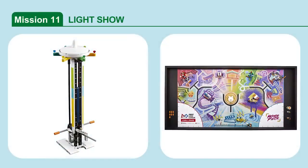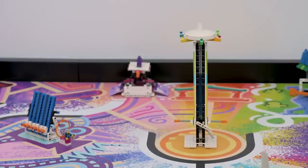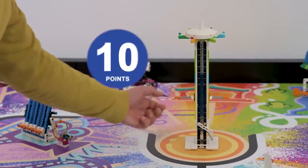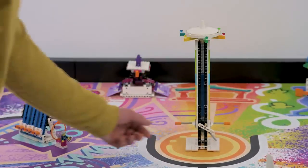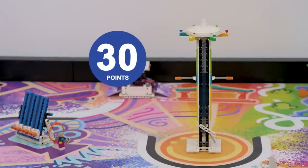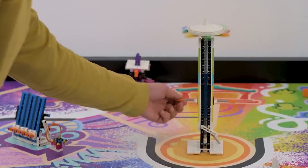Mission 11: Light Show. Trigger the light show on the tower by raising the handles. Points are scored based on where the light show's white pointer lands — within zone yellow, blue, or green.